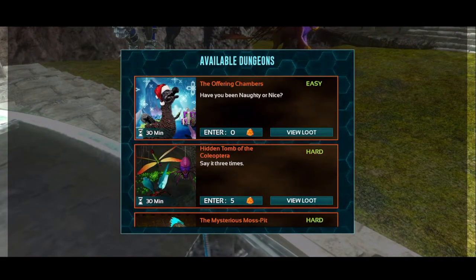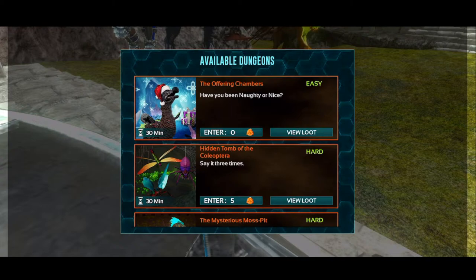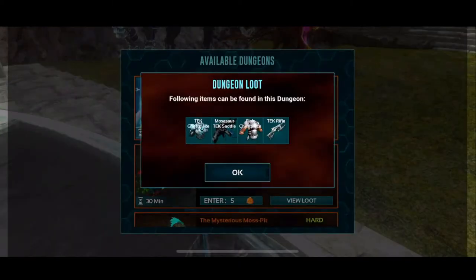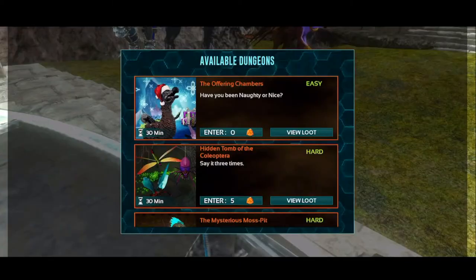This week's dungeon, guys, is the Offering Chambers. Have you been naughty or nice? It is an easy difficulty ice dungeon, but that being said, there are no less than six axicle traps and six ice jump traps, but only two rooms and they are easy. Loot this week is the tech chest piece, the Mosasaur tech saddle, the flak chest piece, and the tech rifle.